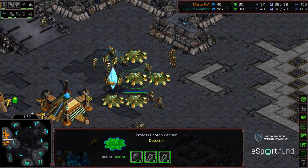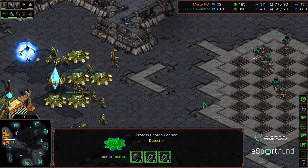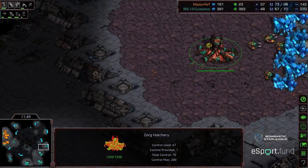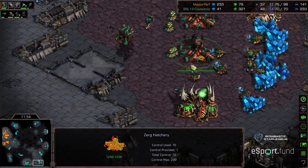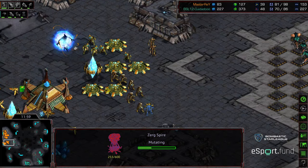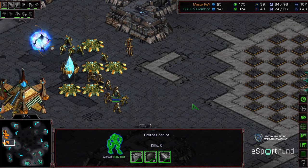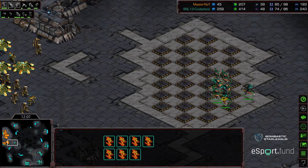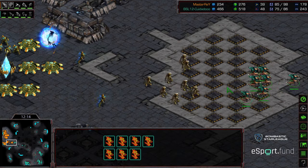Zeddy in the red after that overlord kill — he might be in a bit of trouble. I don't know that he's going to be able to get lurkers out in time to deal with Master Ray's follow-up attack. However, Master Ray's got to take a lot of territory since this is four bases. Spire also morphing in at that natural expansion. Zealot leg speed just finishing, and a skeleton crew of seven hydralisks to greet these zealots as they come out. Lurker aspect is a ways from finishing.